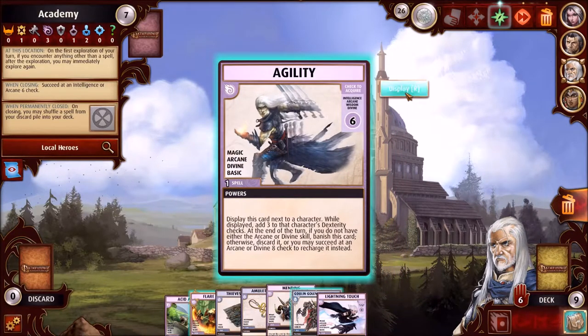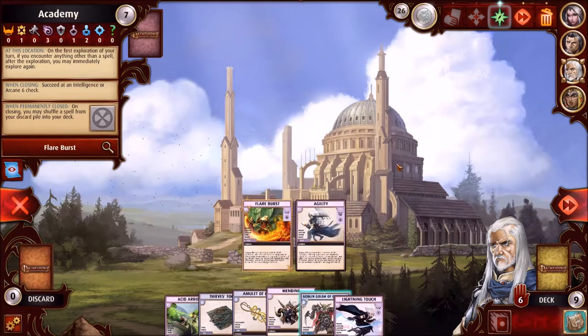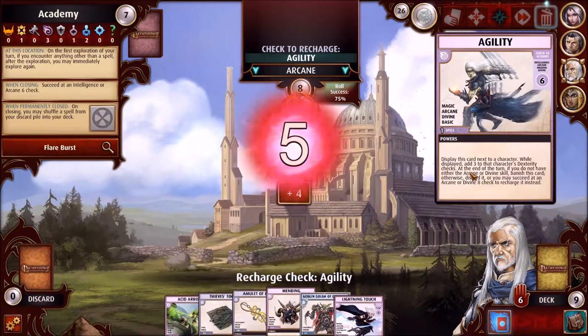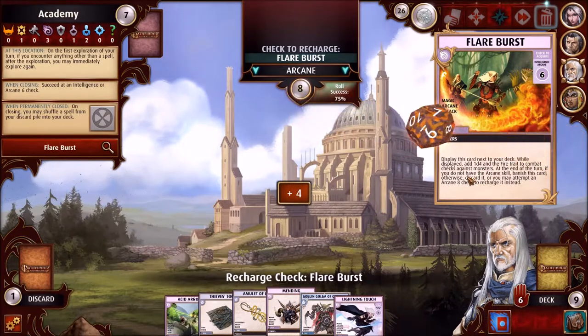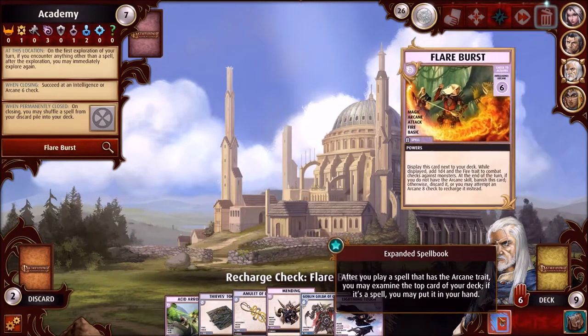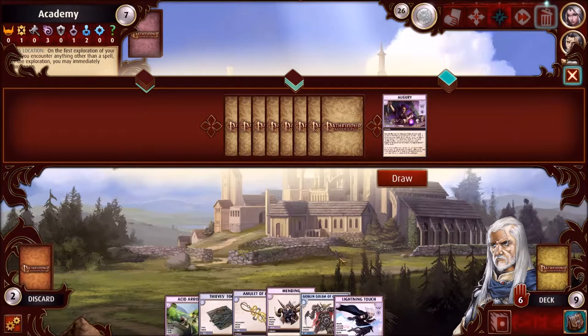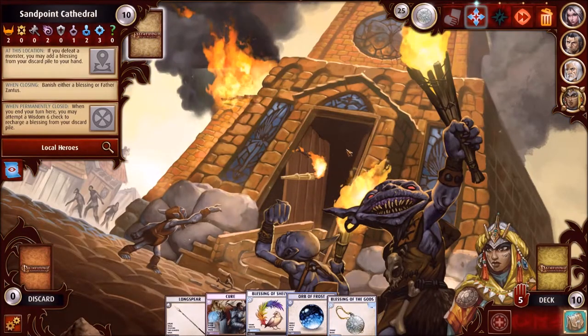I could just play Agility — display it next to me. I have seven cards and don't want to discard, so I might as well play what I can because I can play these basically for free, then at end of turn I have a chance of recharging them. Recharge — 75% chance... failed. Go for the recharge of Flare Burst... failed. I never said I'm an expert player, I said I'm an enthusiastic player.